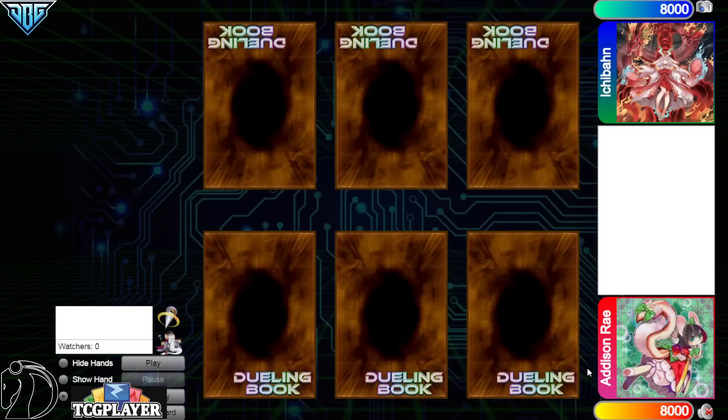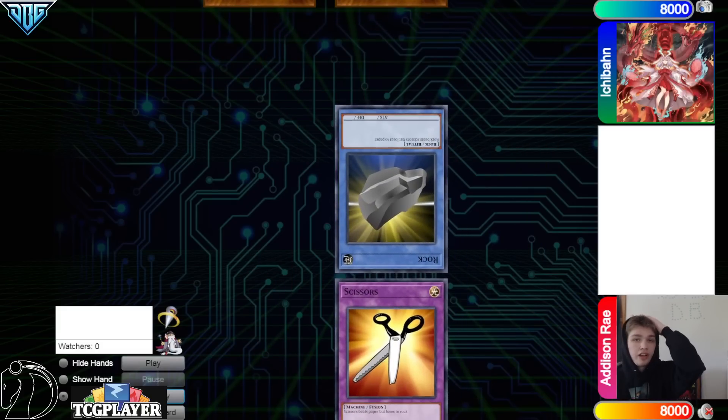Hello guys, the DB Grinder here, back at it again with another video. This time we have Addison Rae with 972 rating versus Ichiban with 722 rating, so it's going to be another high rated DB video.